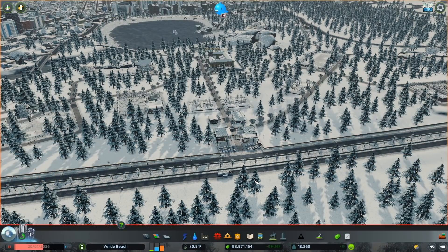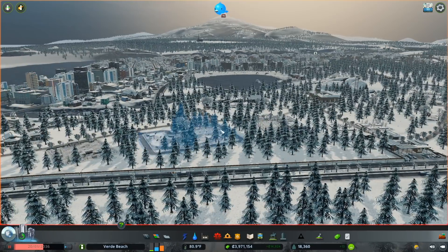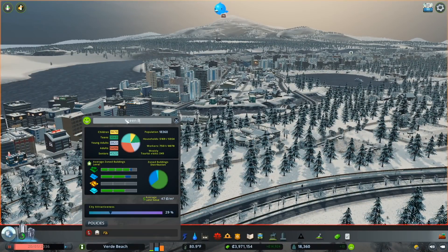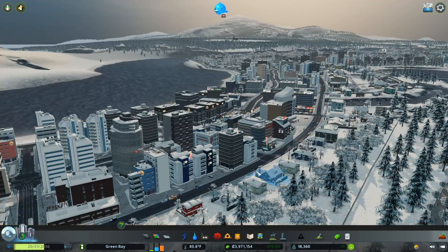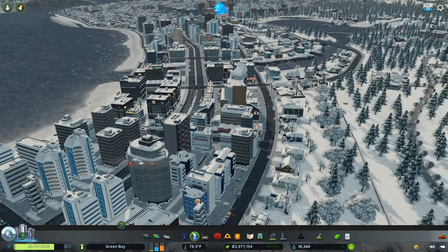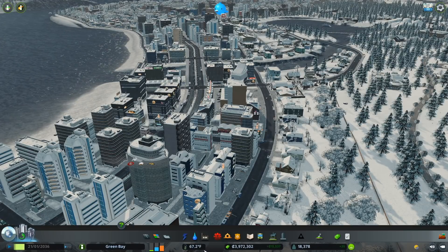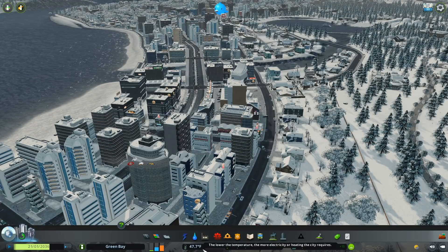You must be thinking my computer is incredibly powerful right now, but obviously I'm time-lapsing — I wish it was actually that fast to load. What you'll notice now is this is a winter map. It's no longer Verde Beach; it is now Green Bay. It is definitely a winter theme.